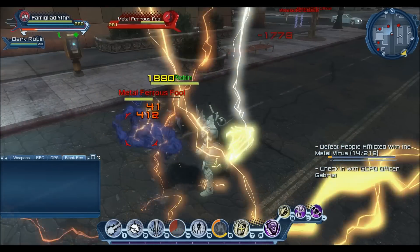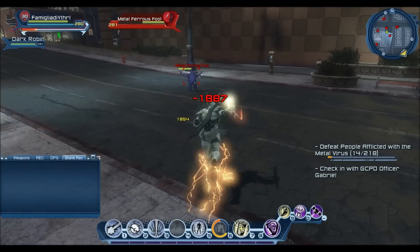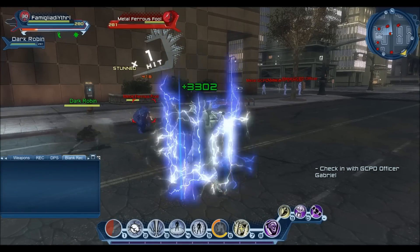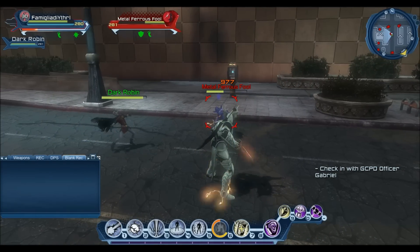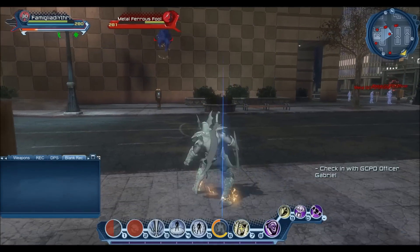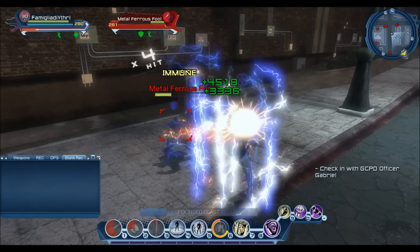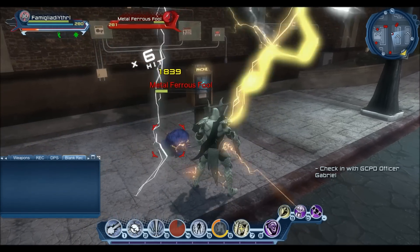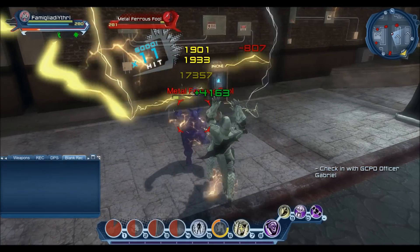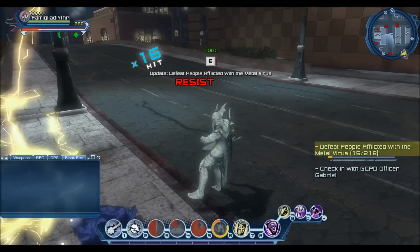We just saw a Dark Robin spawn there — you can see his damage: 41, 400s, 406, 418. Then he's gone. Obviously not really substantial damage. We'll see once it happens when we get two ranks, but right now it's nothing to worry about maxing out your augments for.